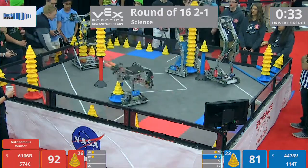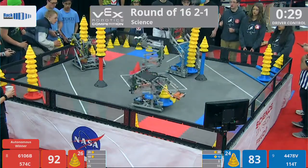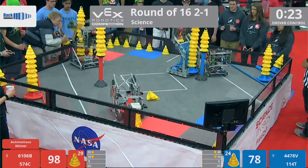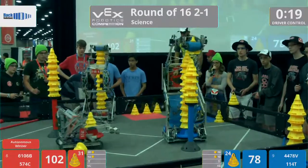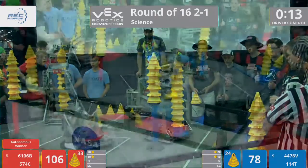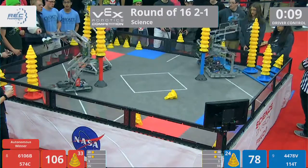Looks like Red Alliance is going to go for their match loads. We have 30 seconds left in this round. 114T grabbing some more cones, putting them onto their mobile goal. Looks like 574C is trying to play a little bit of defense, preventing 4478B's score, but it looks like they're going to be just okay, scoring them into the mobile zone.